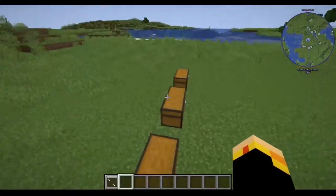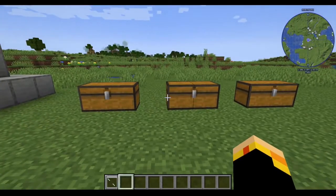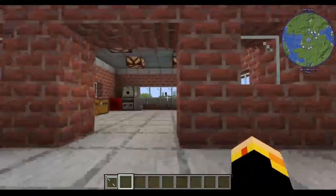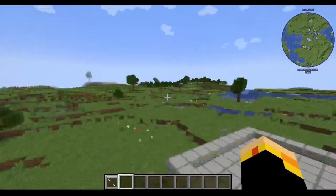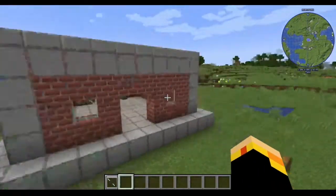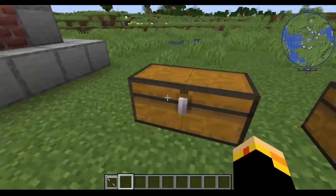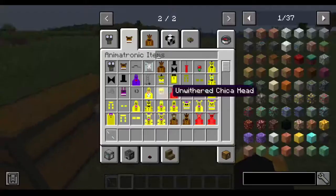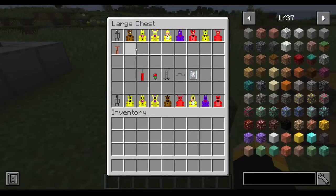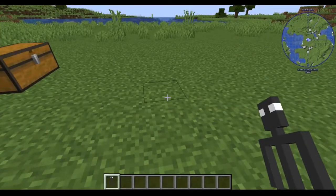I'll be releasing another update soon to fix that and probably add some animatronics. If you don't know what this mod is, this is FNAF-themed stuff — hence animatronics. This is the first structure you can find; it's in the plains biome and is the much less rare one. Now we're going to start with the actual animatronics. The endo is the entire basis of this mod — there are going to be multiple different endos — and everything is going to be craftable and usable in survival.